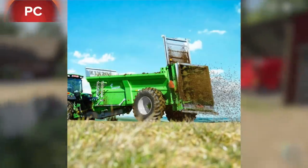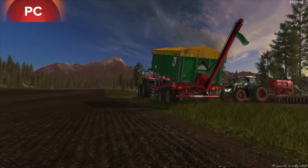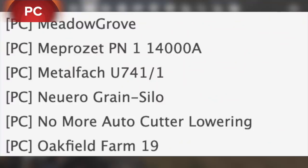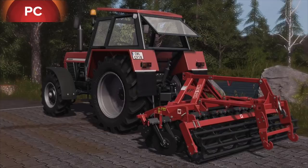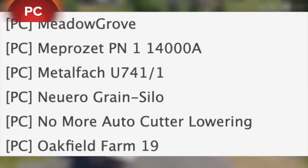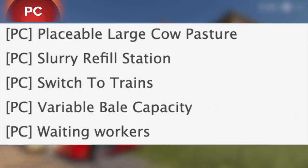The Jaskin Tornado 3 Manure Spreader, the Jaskin Trans Space 8000 Tipper, the Kroger Overload, Laboche 100 D16 Trailer, Meadow Grove in testing right now. The Mempers AT PN1 14000 A is going to be a slurry spreader. Metal Fact U741-1 new cultivator. Out now is the Nuero Grain Silo. We also have No More Auto Cutter Lowering, Oakfield Farm 19 Placeable, Large Cow Pasture out now, and the Slurry Refill Station also out now.